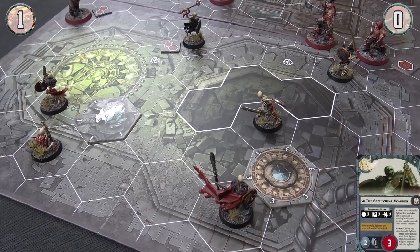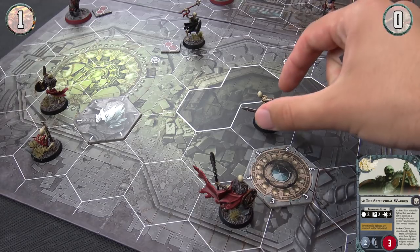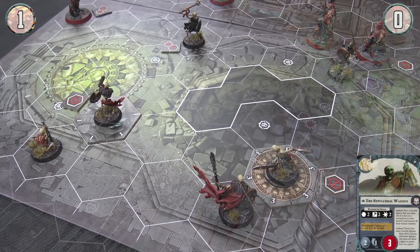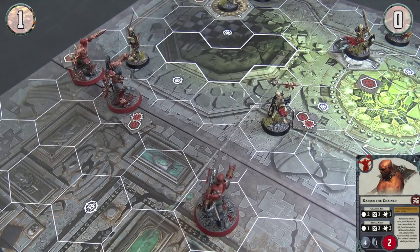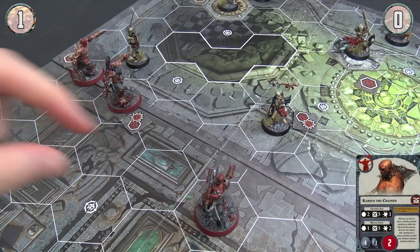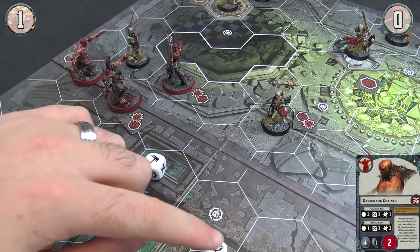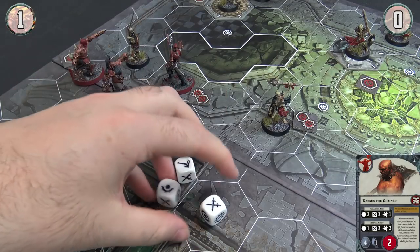The Sepulchral Warden is going to step up next. Rather than bring someone back, he is going to make a move action with two fighters — just getting this petitioner to sit on this objective and this petitioner to sit on this objective, which counts as a move action for them. Bone shields in place. Back to the Bloodbound — after much deliberation I'm going to draw an objective card. Blood for the Blood God! Barrelling Karsus in with Brutal Chop — three dice looking for swords with double gang-ups and crits; this does two damage. Reroll that one — a sword and a half moon, so two successes.